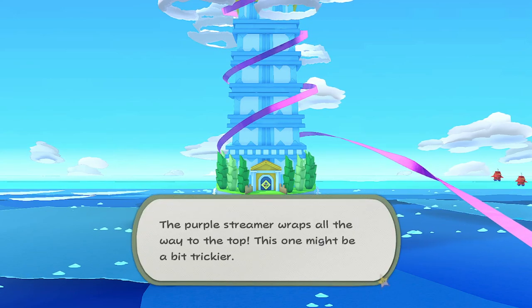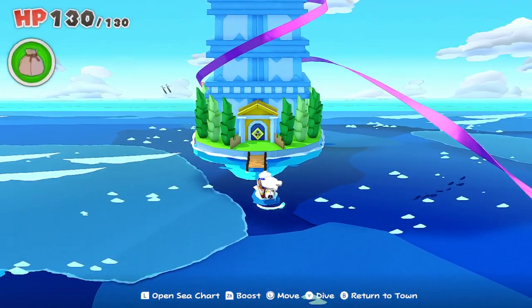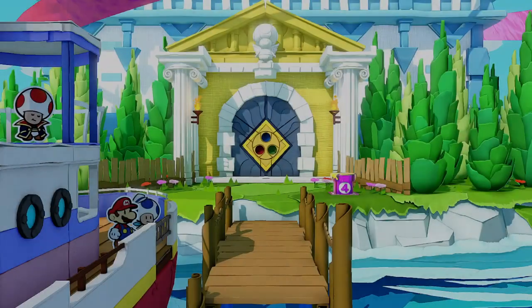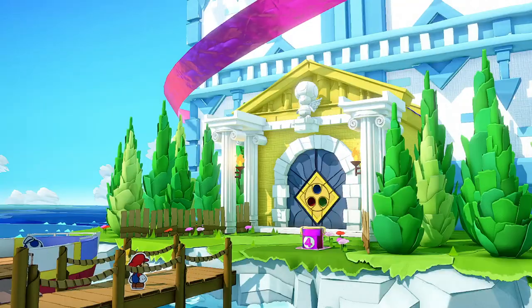Hi there, Release Fire here. I'm going to talk you through Tower Island's door and how to get the three orbs that you need to be able to get up the Sea Tower. Hopefully the video is going to help you out — if it does, drop me a like below. This is essentially the way up to the Purple Streamer, so it's definitely one you're going to need.